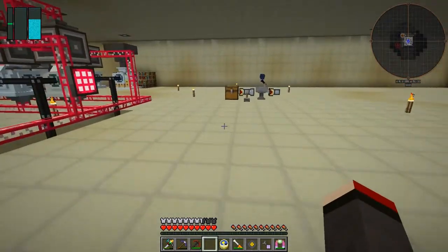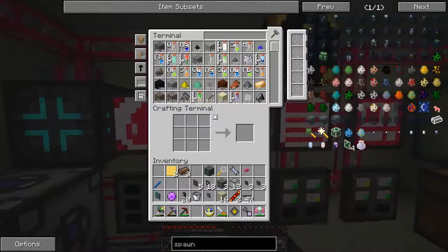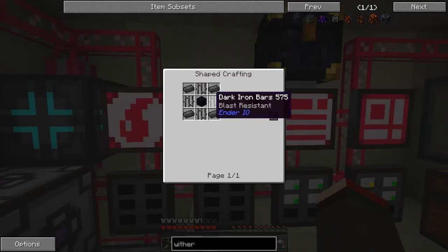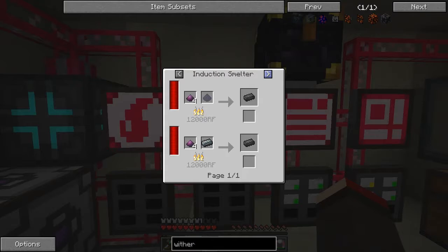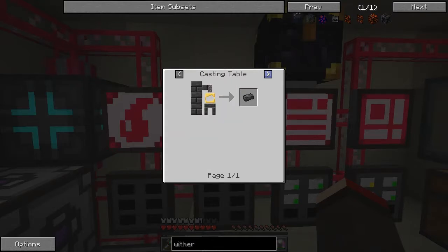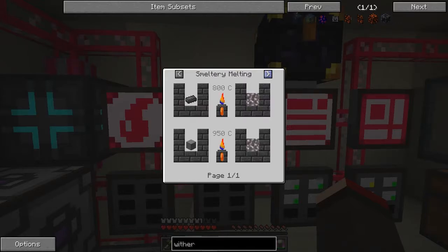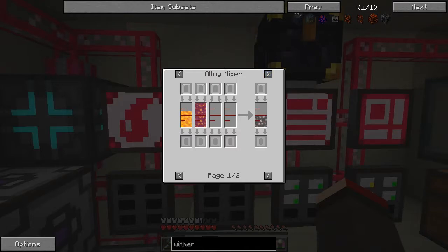Let me check if there's anything wither-proof in the system. Ender IO has reinforced obsidian which is wither-proof — made from dark steel and obsidian. Actually, this is not going to be too difficult. We can cast it — so basically molten dark steel. There is a recipe: liquid steel and molten obsidian will produce dark steel. That isn't too difficult because we can make liquid steel using refined iron.